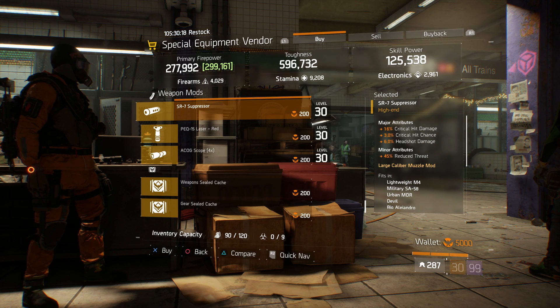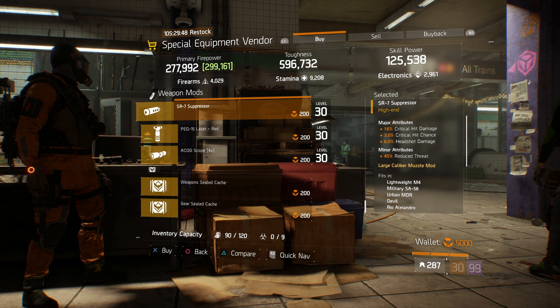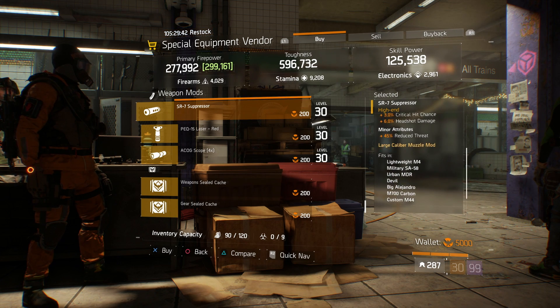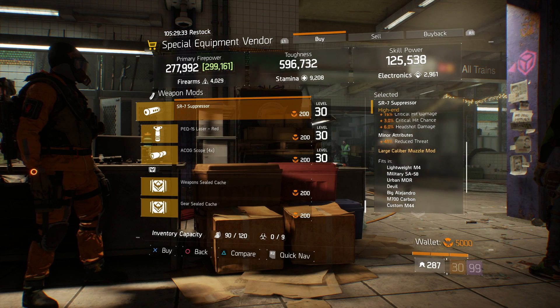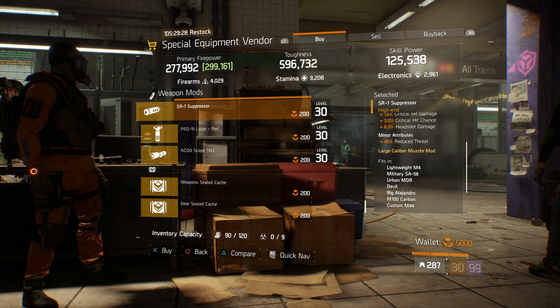The max ones you can get now are 18% critical hit damage, 3% critical hit chance, and 6% headshot damage. Before, you were able to get these up to 20%, and every now and then you might get one that has 19%, but that is really rare. This one is pretty decent — it has maxed out critical hit chance and maxed out headshot damage. You can run this on your lightweight M4, urban MDR, sniper rifles, Big Alejandros — pretty much every gun except SMGs. This is my first must-buy item of the week.